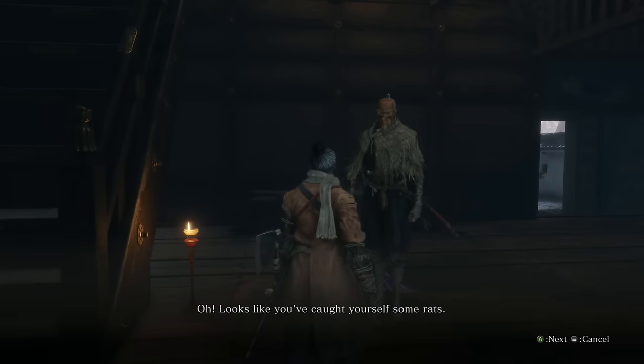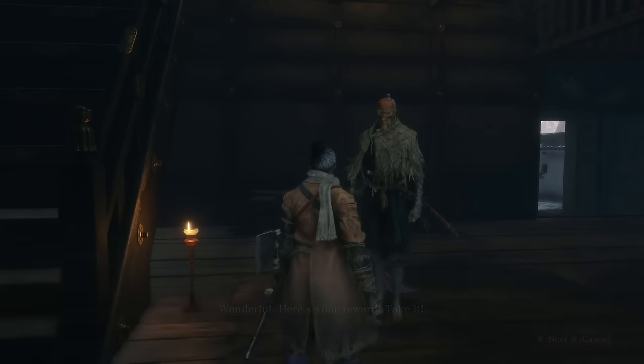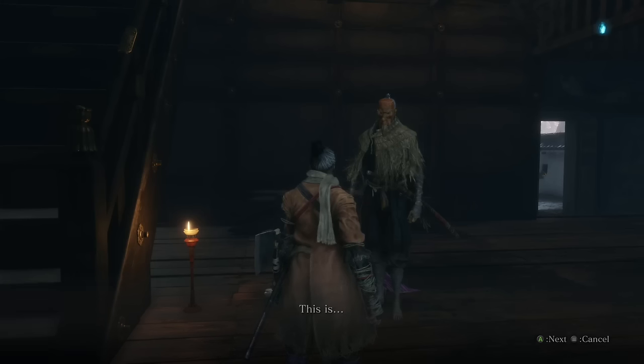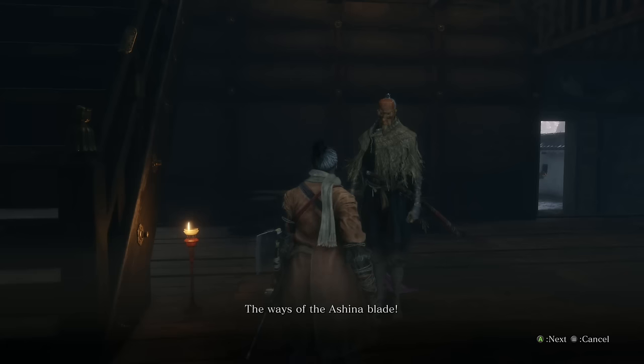Oh! Nesumi-o! I think the owner has a chance to kill someone. It's a gift — take it! This is... Ashina-Ryu-ja!